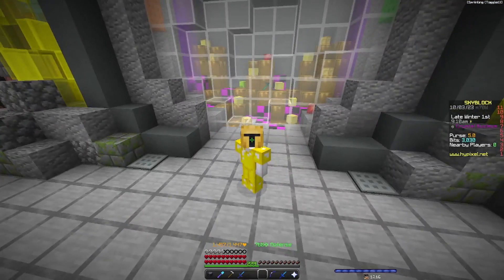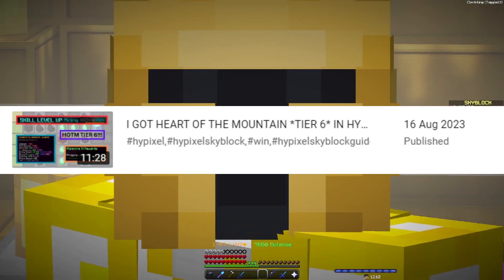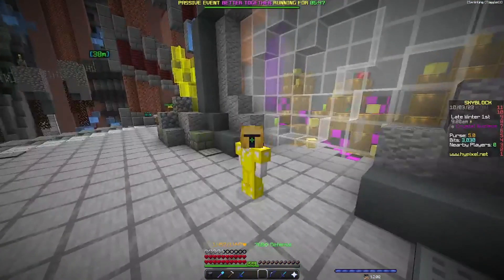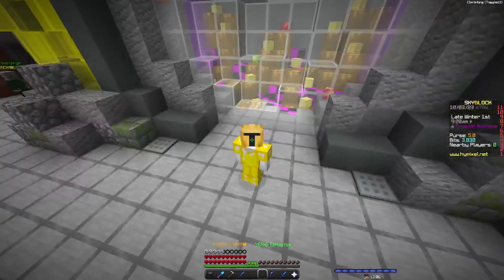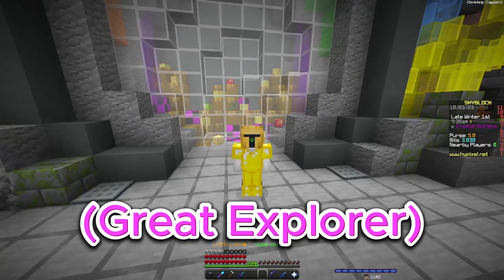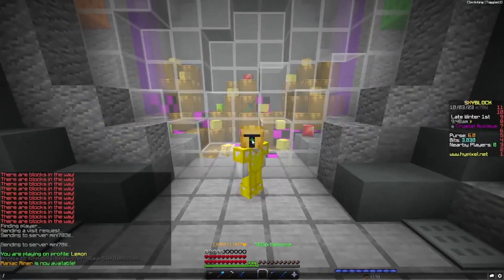I've waited a long time to make this — I can show on screen how long ago I hit Heart of Mountain 6. I took a break, and now they've made chests only take one thing to open, so it is now super easy to hit it.